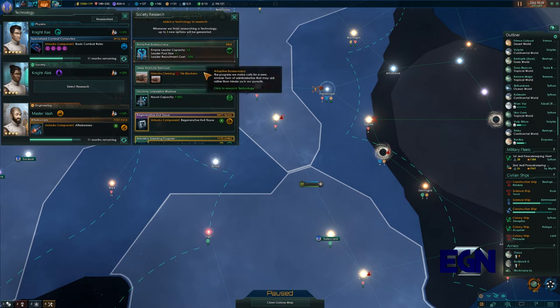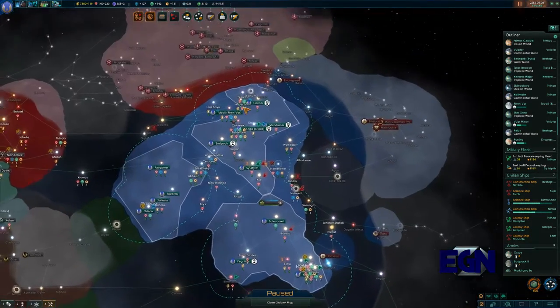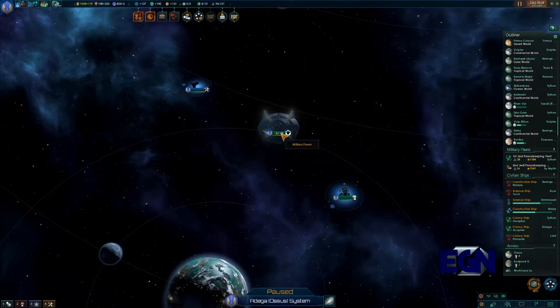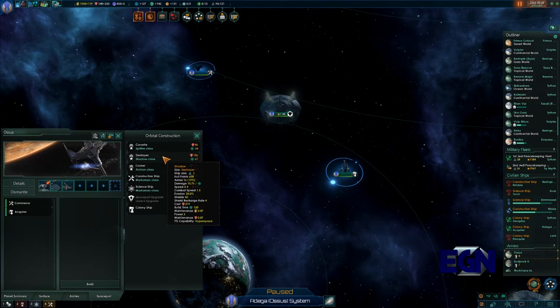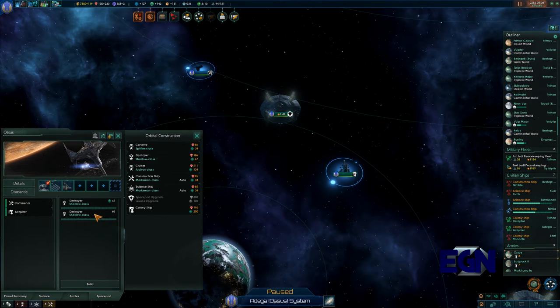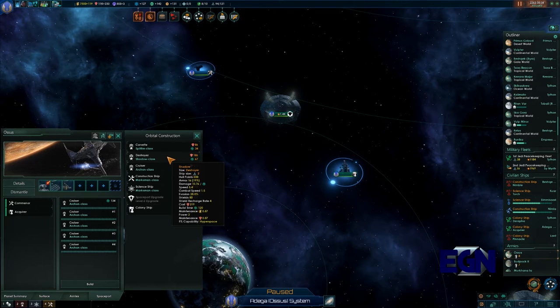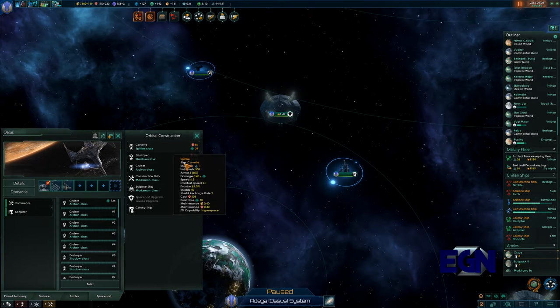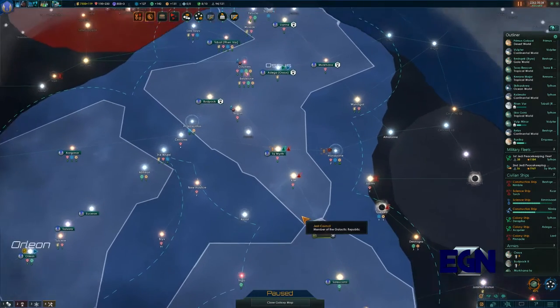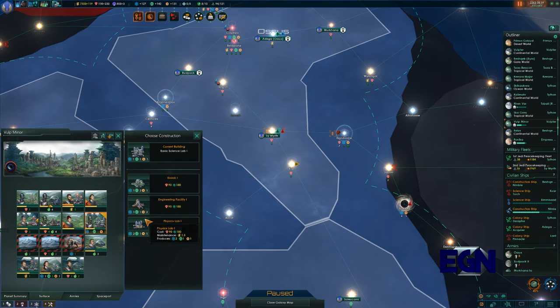Our naval capacity has just jumped up by 10, that's great. Let's put our naval capacity up again - that's really the only option we have. Back at Ossus we've got just shy of 30, so we can get four or five ships. That'll put us up to 114. The second fleet is not going to be as good but should be able to do something.